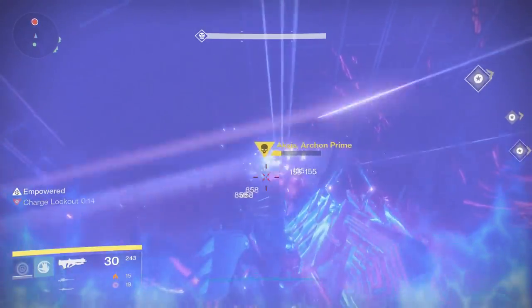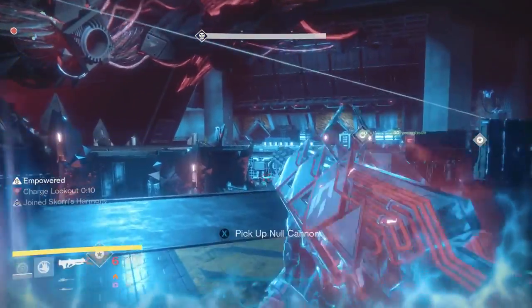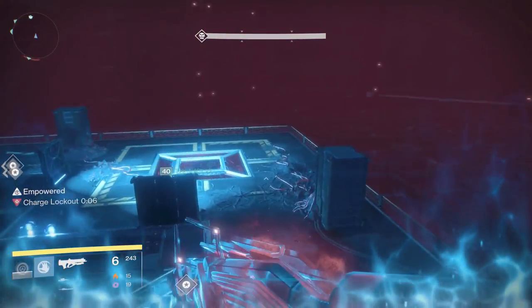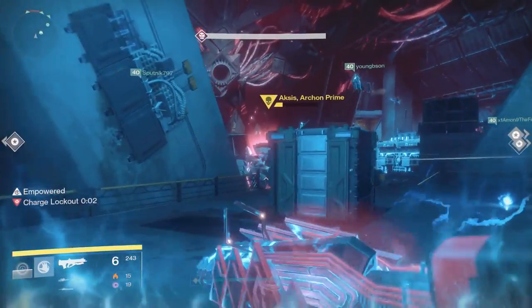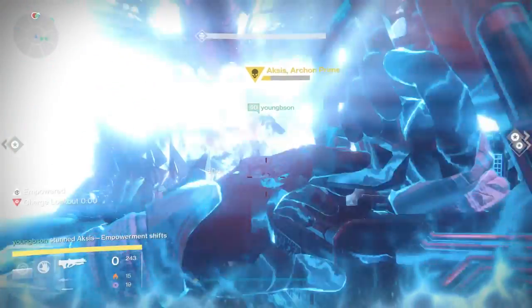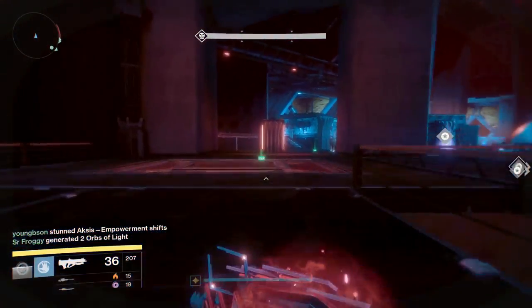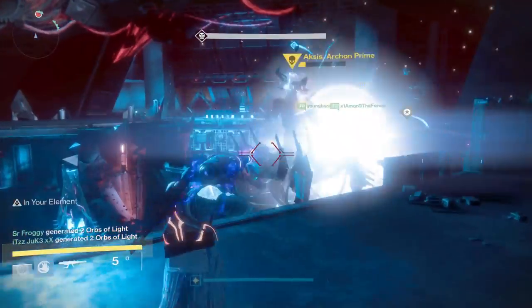To get to 400 light, the main thing is to do the hard mode Wrath of the Machine, or if Iron Banner is available. If you're a solo player, Iron Banner is basically the fastest way, but it's not on all the time — it's not running most of the time.